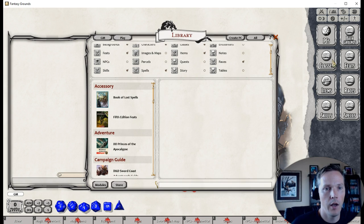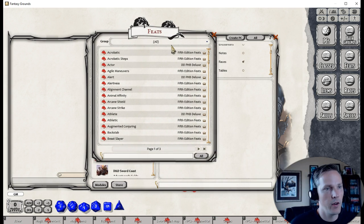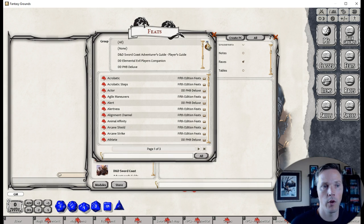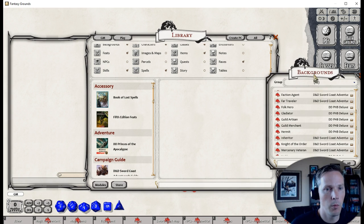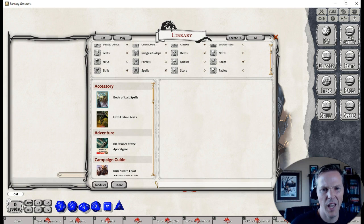After spells we have feats, which show up as a simplified list allowing you to pull content from multiple sources. Backgrounds work the same way — they display across all sources you have loaded. I'll show a quick character creation at the very end of the video to demonstrate how easy it is to build characters now.